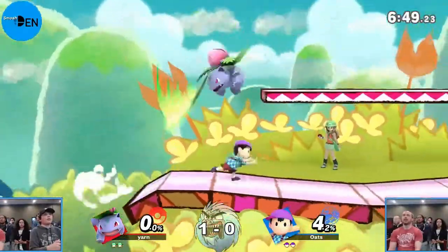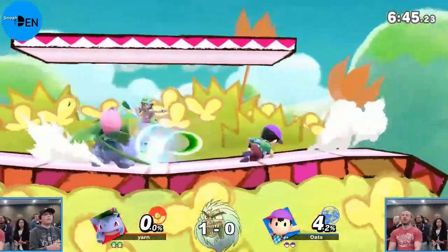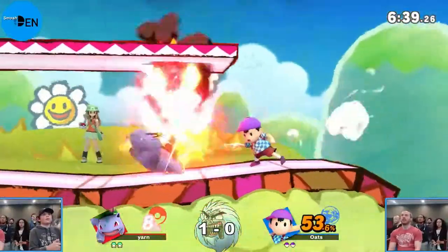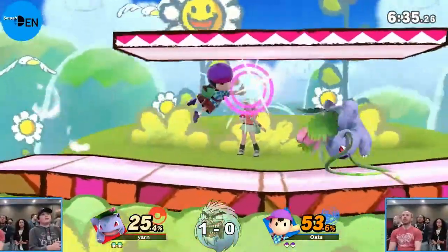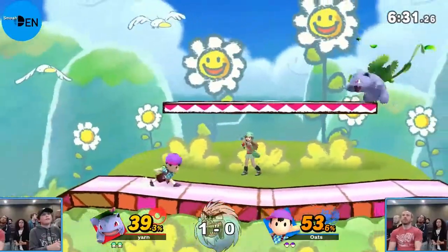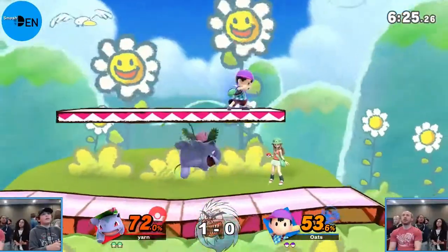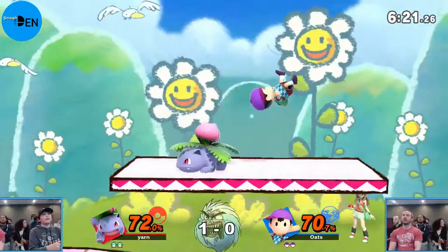Nobody likes staying on Charizard apparently, and he doesn't like Squirtle either - we have not seen any play on Squirtle at all so far. He immediately swaps away from it. When you've got those hitboxes on Ivysaur, why not use them? That might be a character-specific dealer's choice too, where Ness doesn't combo as well. A nice up air into the up B - doesn't go through, the chase isn't quite there, and he's punished for it.